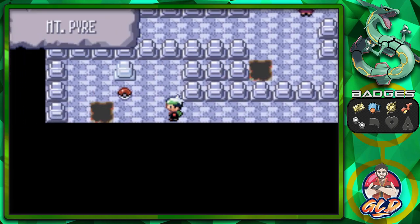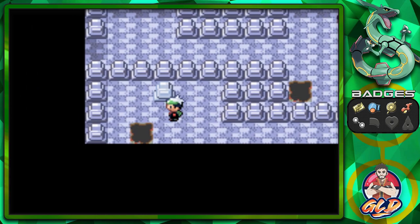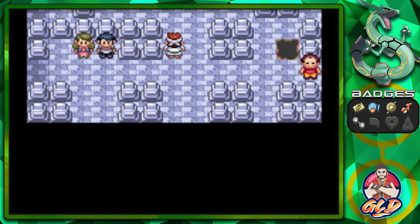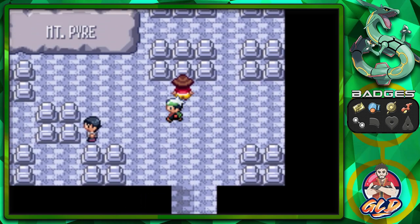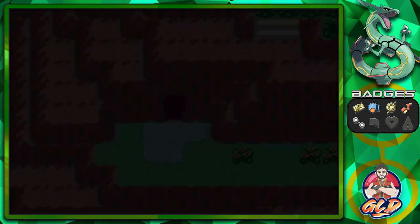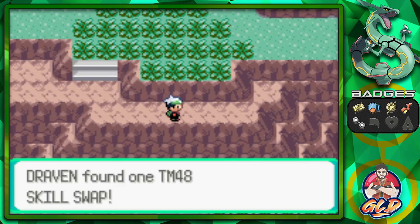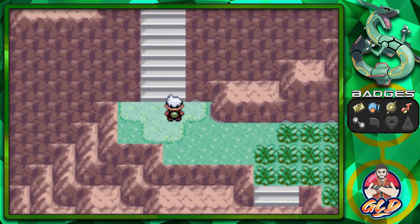We found a Lax Incense, and going down here brings us to a spot where we can get a Sea Incense. Correct me if I'm wrong, but if you combine a Sea Incense with a Marill breed, you'll be able to get a Azurill — comment down below. Now we're heading to the very end of Mount Pyre's interior. Outside, you can find Pokemon like Meditite and Vulpix. We also grabbed TM48 Skill Swap.